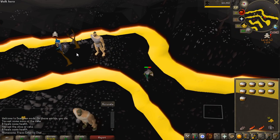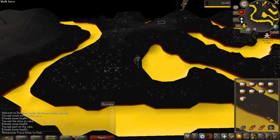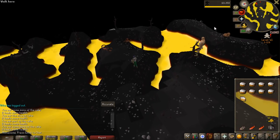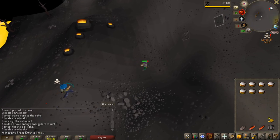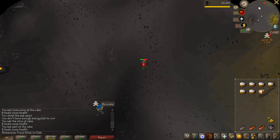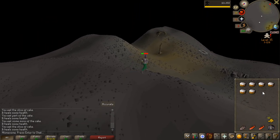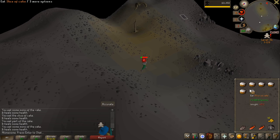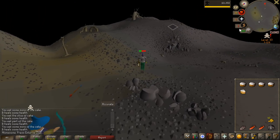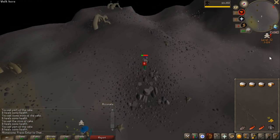That was lucky. I got attacked meanwhile trying to get steel plate bodies. Hopefully this guy doesn't actually catch up with me, but the web spawned literally as I ran through it. Yeah, I'm probably dead here — I can eat my cakes, but that's pretty much it, I have no run energy. Getting money back after you die is such a pain. I don't even know what to do for money — all I can do is go here and get these steel plate bodies.